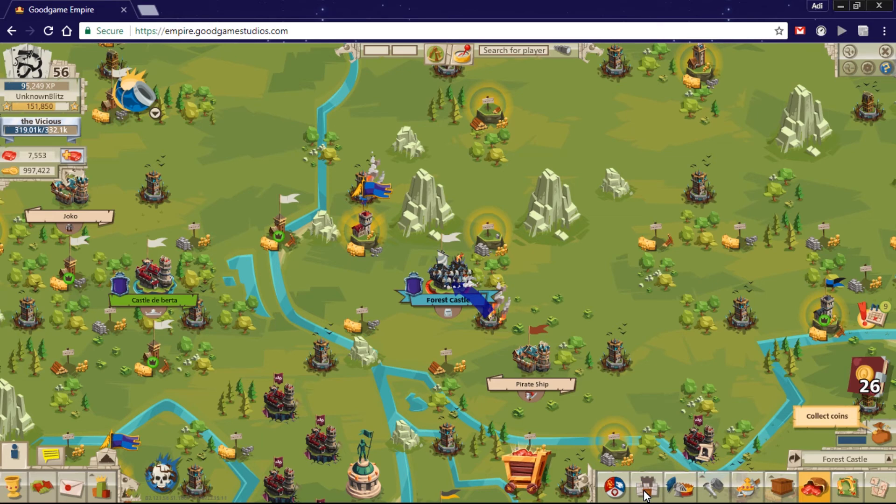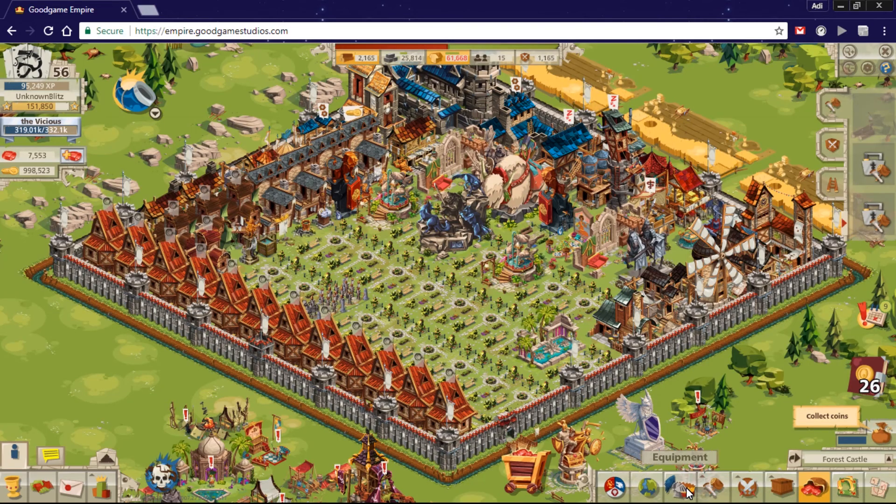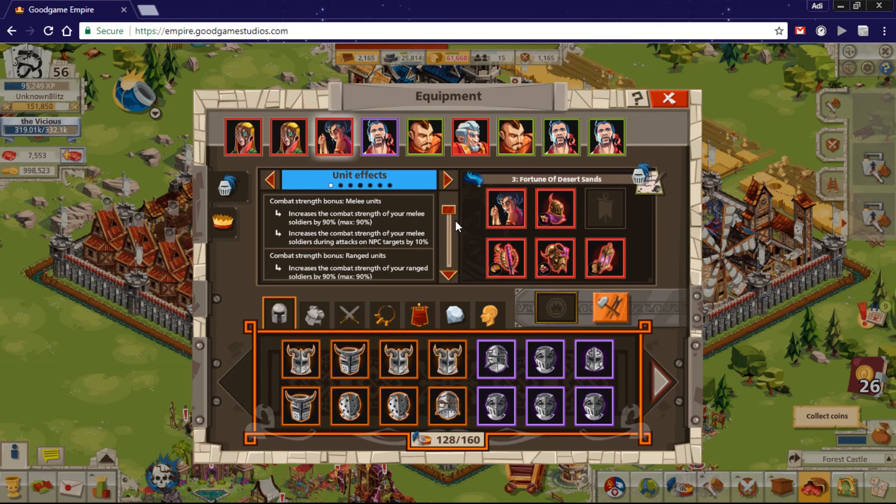So this was the new commander, the Fortune of Desert Sands. As you've seen, it's a much better comm for nomad and samurai, especially for NPC targets. You can try to get this commander but you need to be at least level 50 because it's not available below that. If you like the video please like and subscribe, and share it with friends. More videos will be coming next week, so stay tuned — this channel covers everything for the game Good Game Empire.